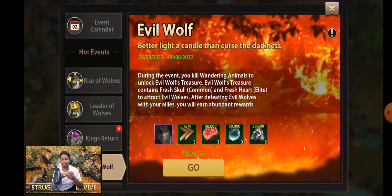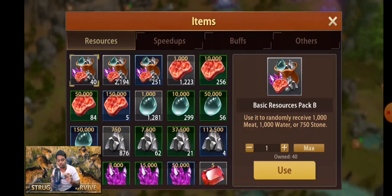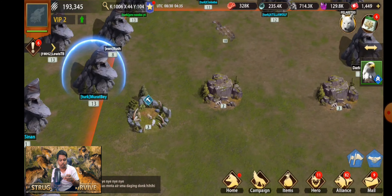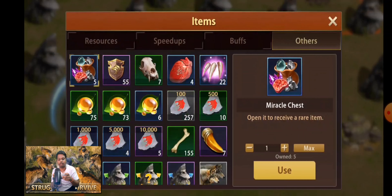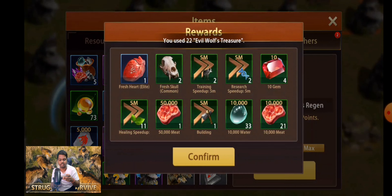In the Evil Wolf event it says: 'better light a candle than curse the darkness.' During this event you kill bantering animals to unlock the Evil Wolf Tracer. So basically you will get the Evil Wolf Tracer when you are killing animals outside your Wolf Throne. You can see here there are a lot of animals — this is level 10, so let us kill this out first.